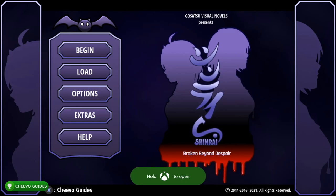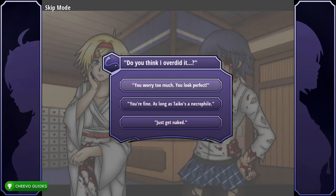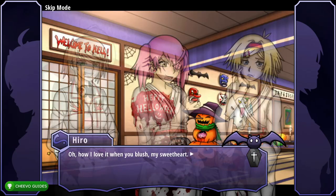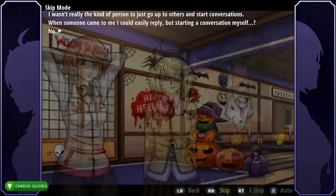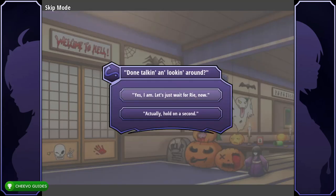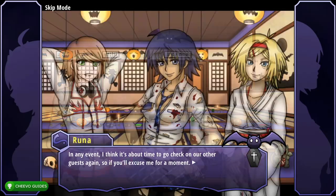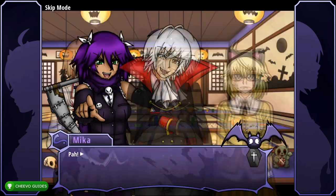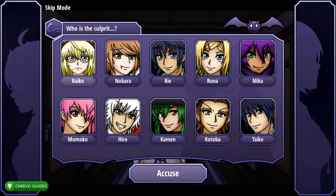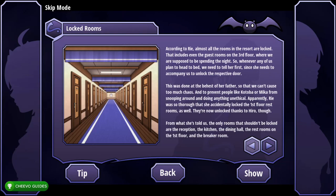That kicks us back to the main menu. Start a new game. Choose 'You worry too much, you look perfect,' select 100 guests, choose 'No that won't be necessary,' then end the investigation by clicking the check mark. Select 'Yes I am, let's just wait for Rye now.' Then select Ryko and accuse them, and Rye and accuse them.